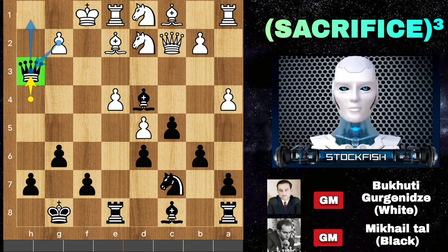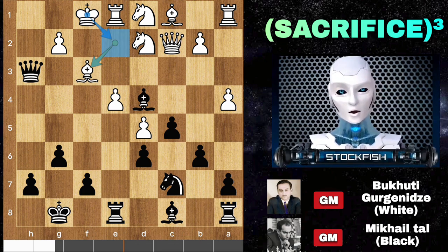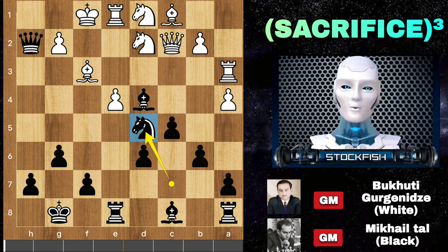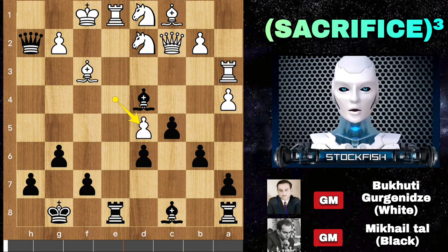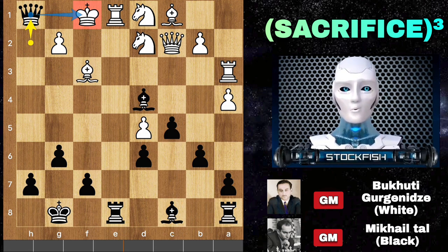Back to the position. Tal is threatening checkmate on h1, which is why his opponent plays bishop f3 to create some space for the king. Queen h2 is now a threat. Here if you play any normal move, let's say rook to a3, then we will sacrifice the knight on d5. You may be happy after winning the knight, but your happiness will be spoiled after queen h1 check and mate.